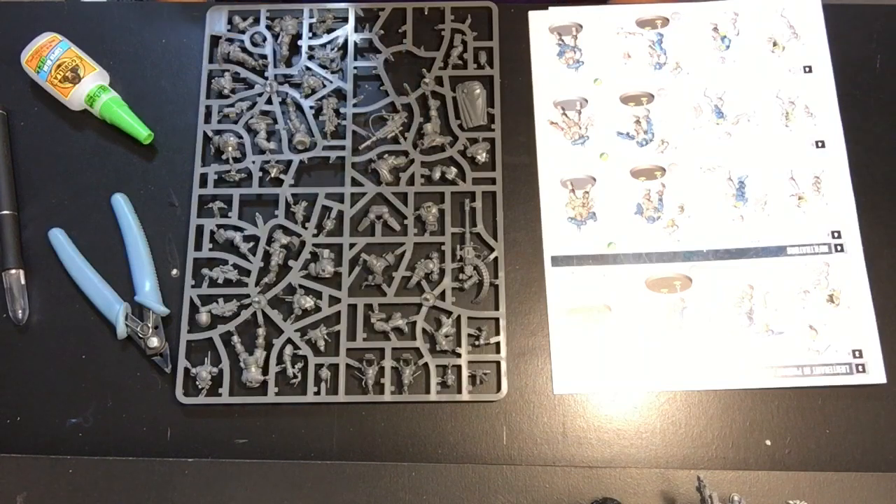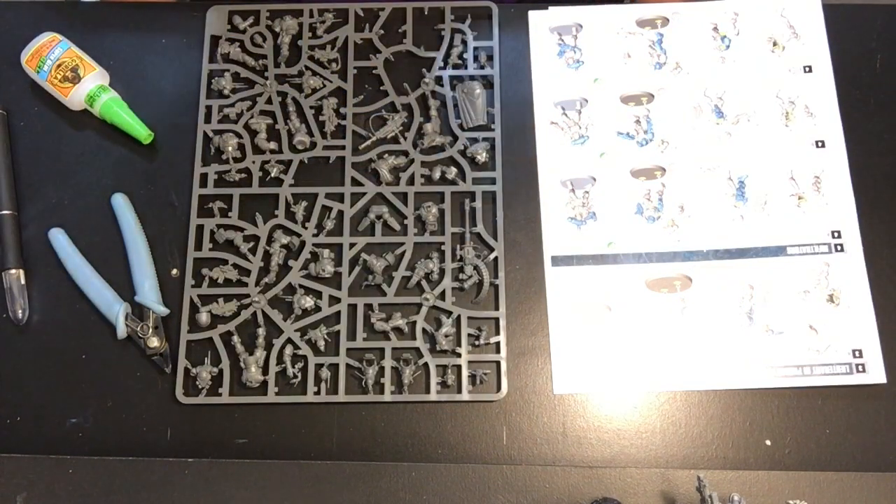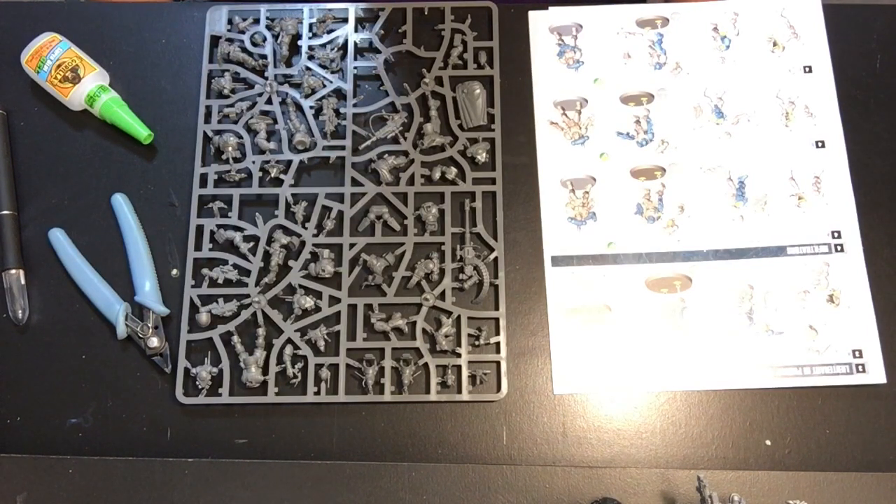Today we're working on the Infiltrator Squad from the Shadow Spear box set — one of the new Vanguard Space Marine units in Phobos armor. The unit contains one sergeant, four infiltrators, the Infiltrator Helix Adept, and can include up to four additional infiltrators and a Helix Adept for an extra six power. Each model is armed with a marksman bolt carbine, a bolt pistol, frag and kraken aids.